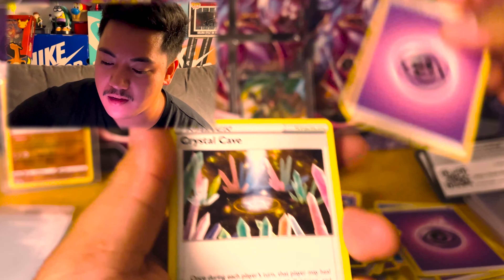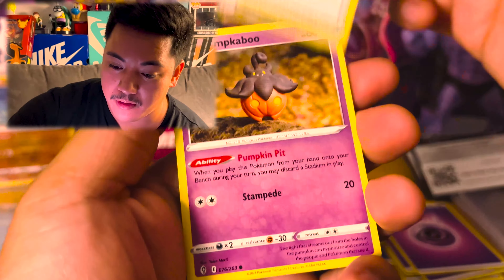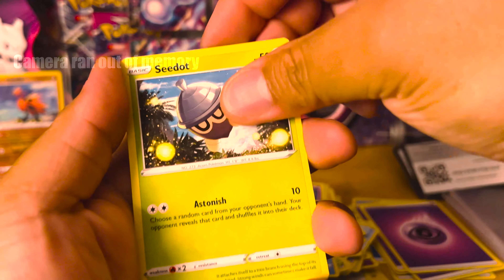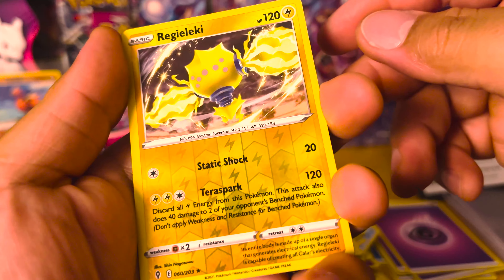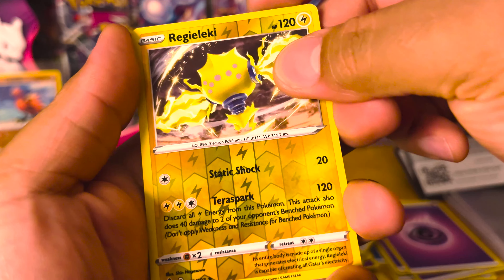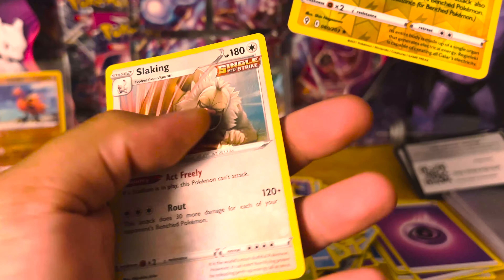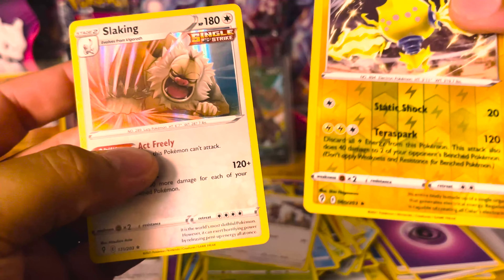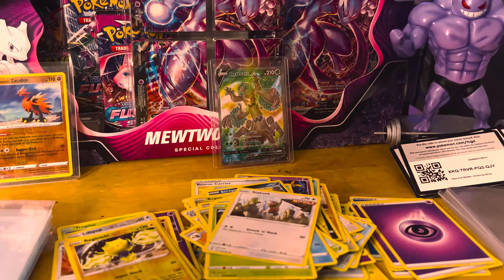Water - dang, three sidekicks in a row. Crystal Cave, Palpatoad, Shopping Center, Pumpkaboo, Pumpkaboo, Love Disc, C-Dot, Slack Off - ooh, Regieleki! And okay - at least we got a hollow rare, Slaking. Those are cool - we take it, we take it. Come on, we got five left.